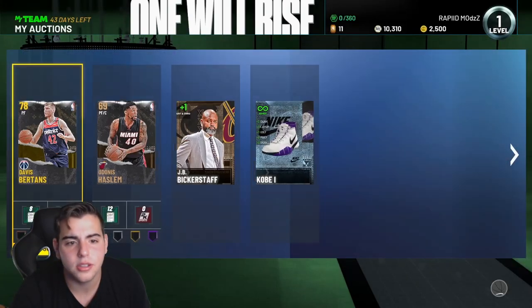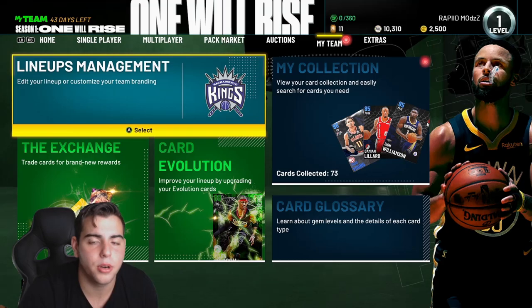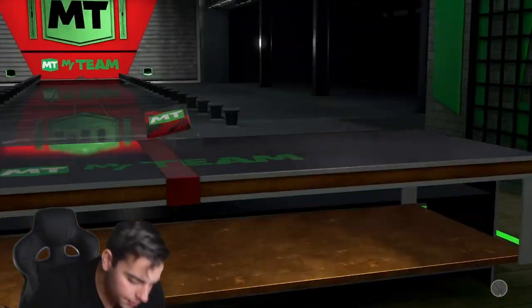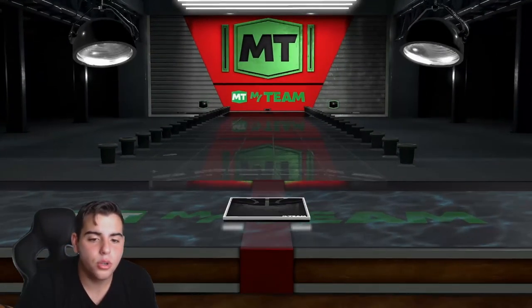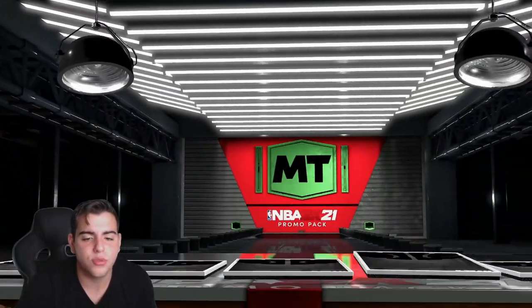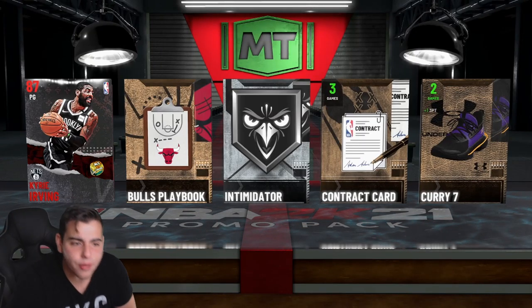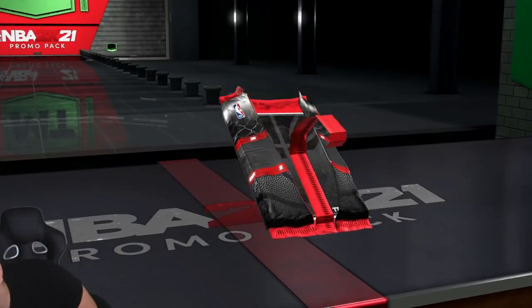I'm guessing everyone got this shoe — I'm so stupid. All right, we're done, everyone got that shoe. But let's continue to pop these packs. 65 viewers — what is popping everybody! New folks, smash that sub! Lillard 96 overall, collect 75 cards — yeah we're getting those 4,000 cards, I'm not worried. Ruby! First ruby of the year is Kyrie Irving — let's go! These pre-order packs are cooking right now.